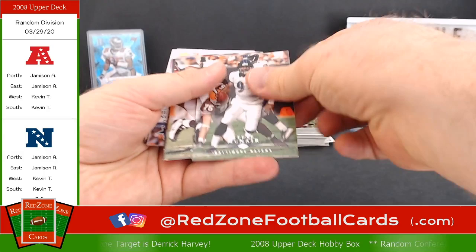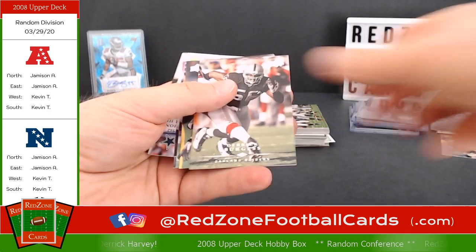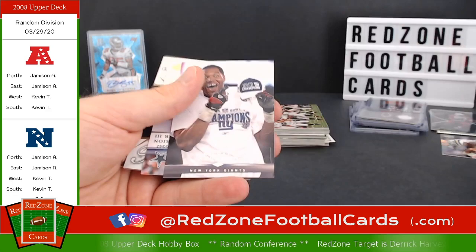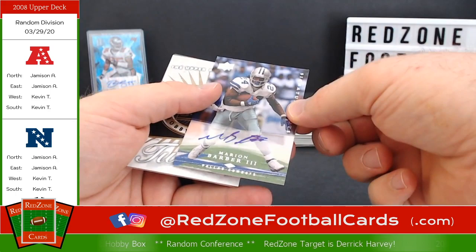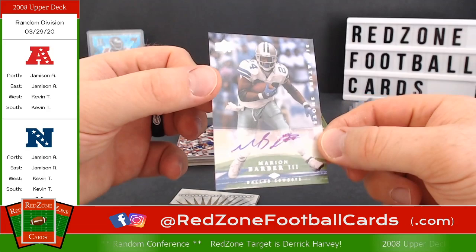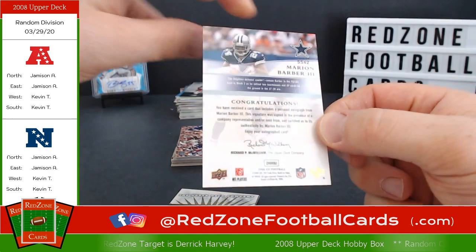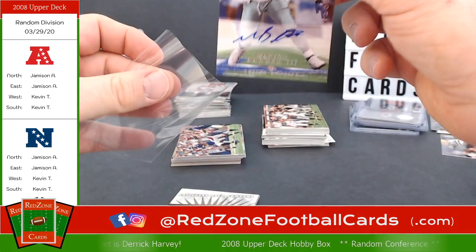D'Angelo Williams, Reggie Wayne, Dre Bly, another Steve McNair in their Ravens uniform, Andre Johnson, Michael Clayton, Derek Burgess, London Fletcher, Vernon Davis, James Farrier, Dion Branch, Michael Strahan. And here is our hit — that is a Marion Barber III Signature Shots for the Dallas Cowboys. That's NFC East — still going to Jameson, that's me. Marion Barber III, nice looking card.